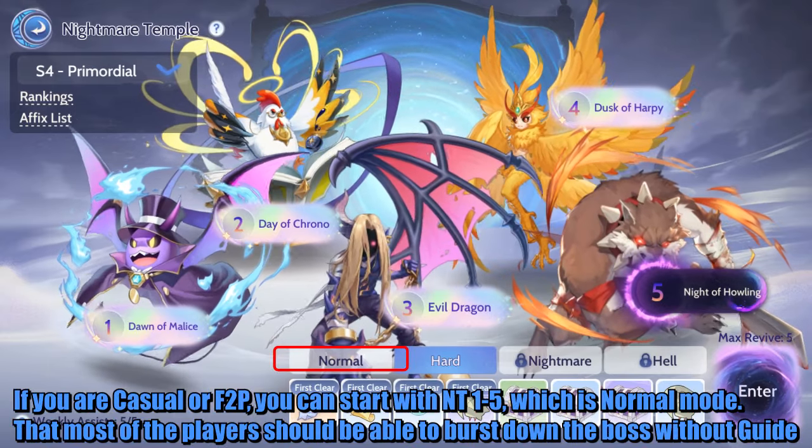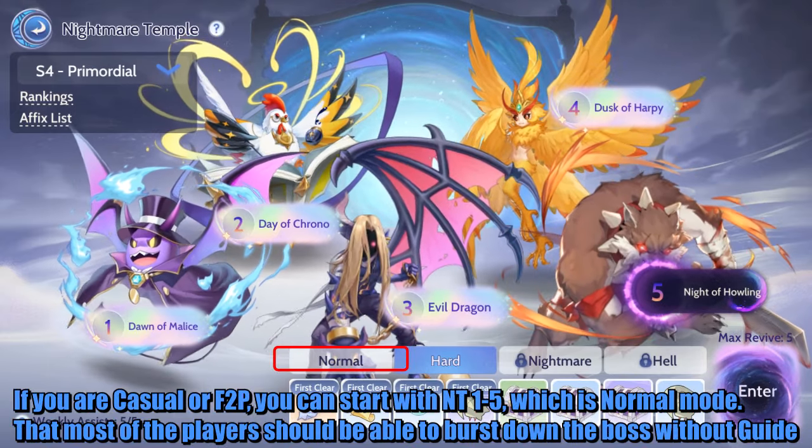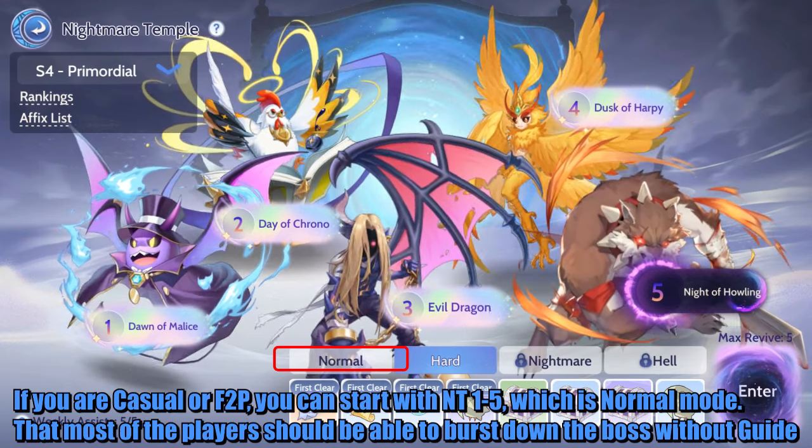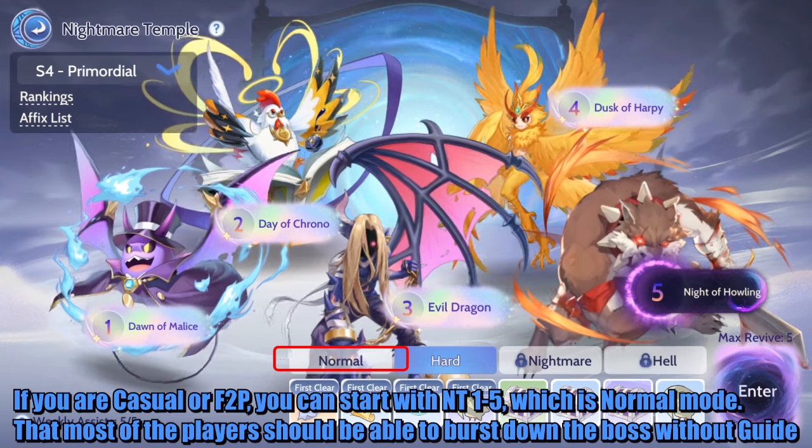If you are casual or free to play, you can start with Nightmare Temple Stage 1 to 5, which is normal mode — most players should be able to burst down the boss without a guide.